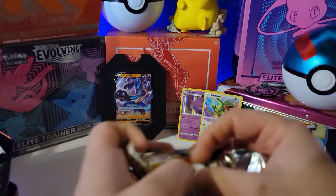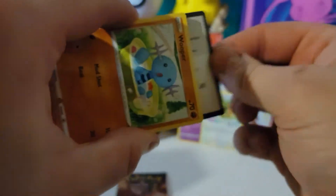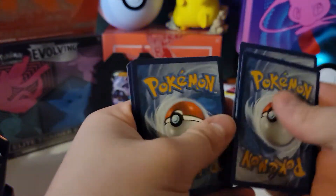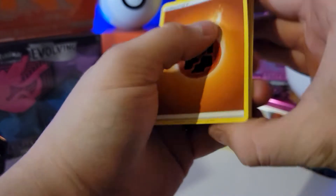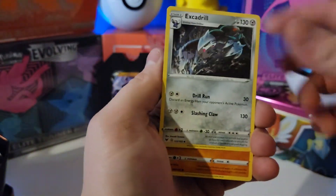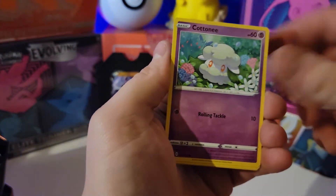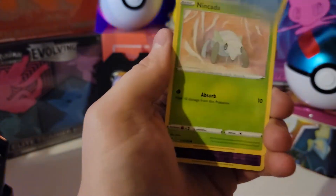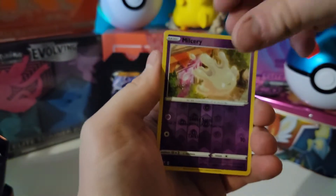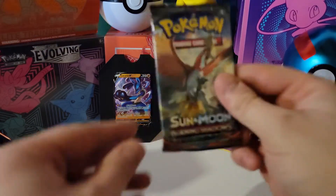Last Vivid Voltage pack - one, two, three, four. Is there a Pikachu? Lightning? Nope, we got Fighting. Nessa, Crawdaunt, Exeggcute, Wooper, Galarian Meowth, Cottonee, Heracross, Ninjask, Miltank, a Reverse Holo, and our rare - Exploud, Non-Holo.